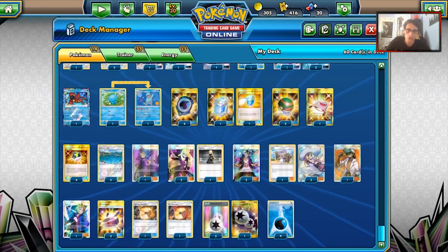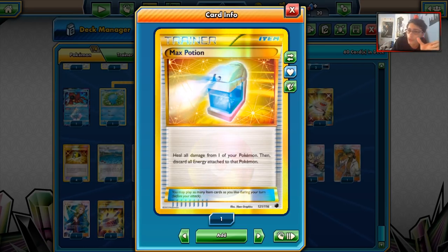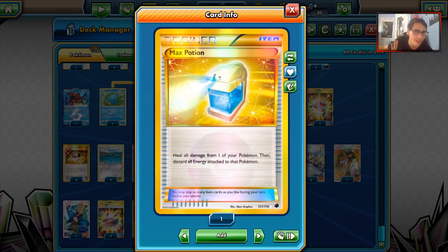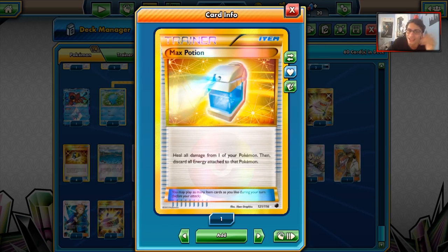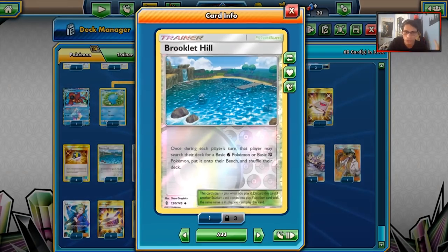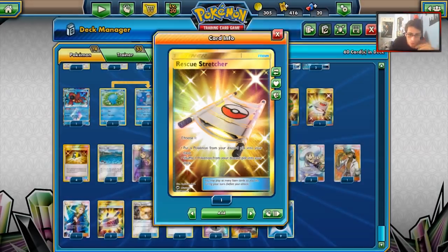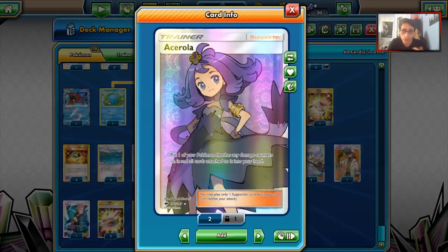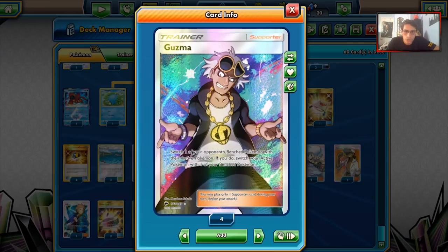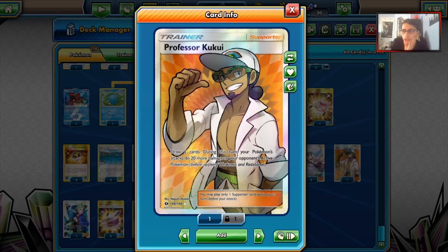For items: Aqua Patch is very useful to get energy in play. Two Max Potions for the Quagsire or Silvalli combo - if you're playing against a Shrine of Punishment or spread deck, you can manually Max Potion and heal Pokemon taking damage. Two Nest Balls, three Brookhead Hills to get Pokemon and get rid of Shrines, four Ultra Balls. Of course a Restructure. One Ace Rola to combo with Lapras and Quagsire. Four Synths for draw, three Lillie for draw, two Guzmas. One Kukui - that 20 damage goes a long way, especially with Lapras using Blizzard Burn.